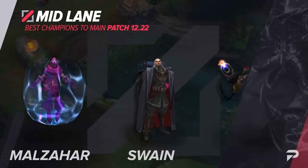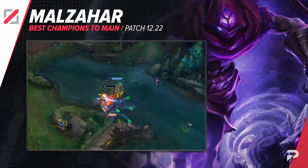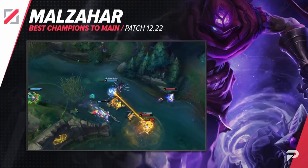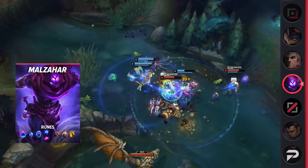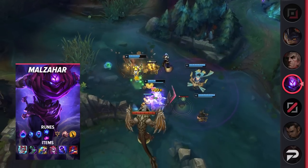For the mid lane, our first pick is Malzahar. When it comes to low-effort picks, there aren't many that beat him out in this role. He's sort of comparable to Enchanters — both the skill floor and ceiling are pretty low, so there isn't really a lot that you can mess up with him. A lot of people like taking Teleport on him, but Ghost helps a lot for making picks when Flash is down, so maybe consider taking it instead.